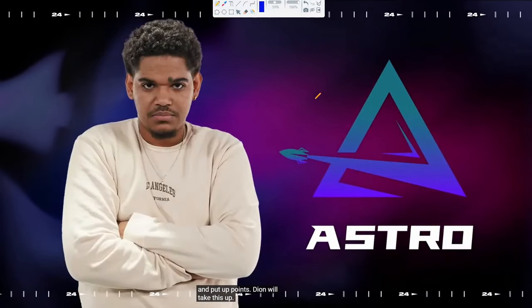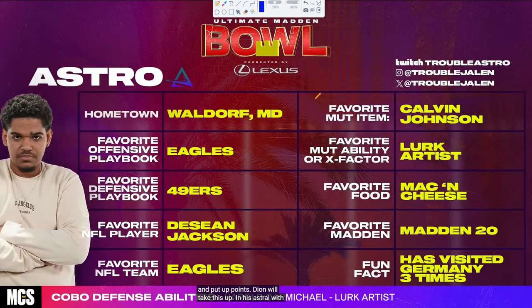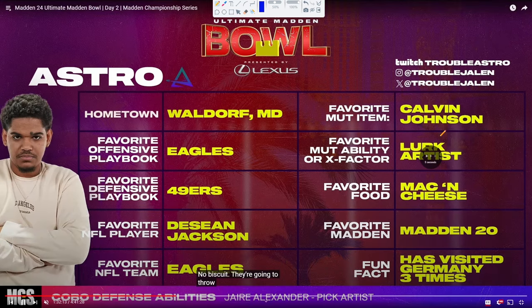Astro, in my opinion, is one of the best offensive Madden players in the game. He's actually rocking the 49ers defensive playbook — I'm not sure why, but I think it has Dollar Six One and maybe another supplemental formation. You're going to see lurk artist abilities on his defensive line, creeping on defensive linemen a lot. Really, really good. Anyway, let's go ahead and get into it.